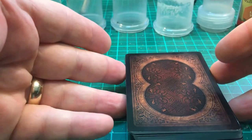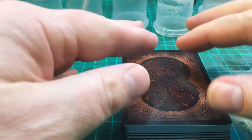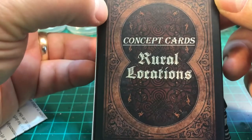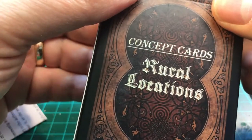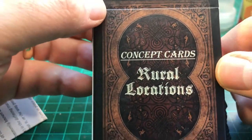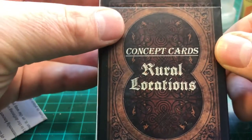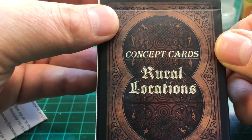For D&D or any kind of fantasy role-playing game, this is perfect — absolutely brilliant. This is Rural Locations and I can't rank it highly enough. I came across it on eBay — just type in 'concept RPG concept cards' and you should find them. There's a whole load of them; I've got Epic Locations as well, and you can get treasure cards, epic treasure cards, and more. I'm slowly collecting them to build up enough for my RPG. The more I work with decks the more I dig them — I like cards.